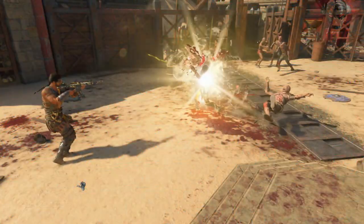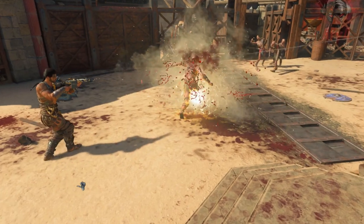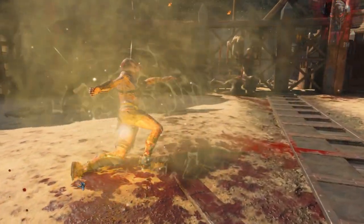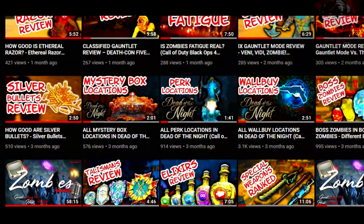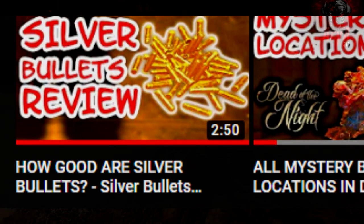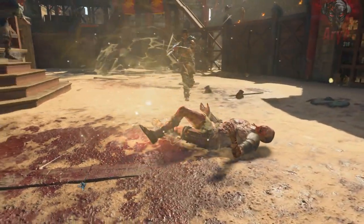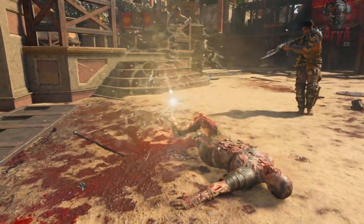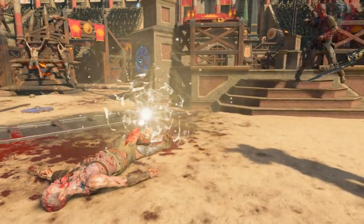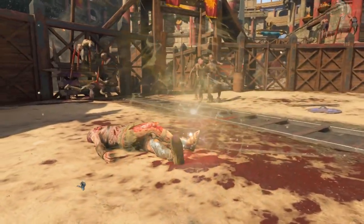When a zombie stands near the gas, you get a small damage multiplier against that zombie while they're being affected by the gas. After testing it, I've learned that it's actually a very small damage multiplier. A while ago I made a video about Silver Bullets and talked about how small of a damage boost you get from them — the damage boost from this perk is the exact same as Silver Bullets. So it's really not much, and if you're using this perk just for the damage boost, don't — you might as well just use Deadshot Dealer.